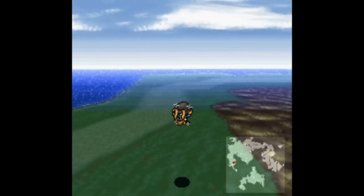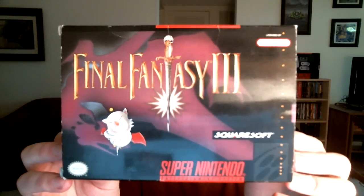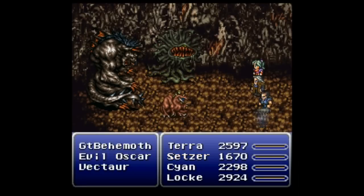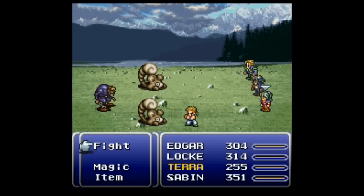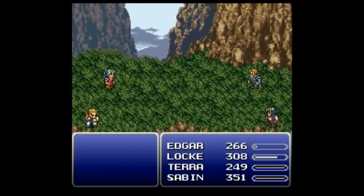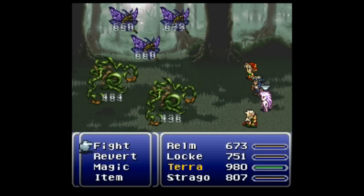Last but certainly not least, we have the genre the Super Nintendo is most famous for: RPGs. These games can be expensive, but in my opinion they're totally worth it. Final Fantasy VI — or III as it's known in the US — represents the traditional RPG experience. It's a huge story with a gazillion characters, tons of items, attacks, and customizable elements, and it takes somewhere between 35 and 40 hours to complete. The game is worth it just for the battle system — it's so detailed and so fun to mess around with. And of course, there's the opera scene.